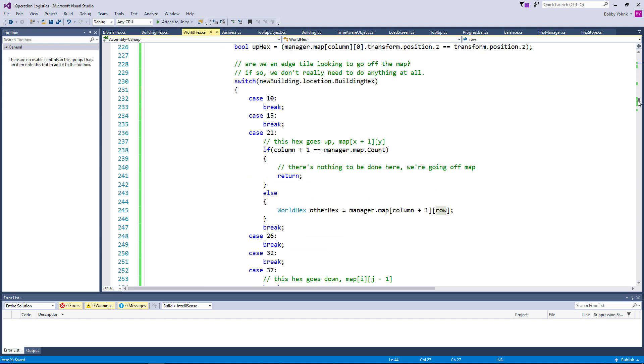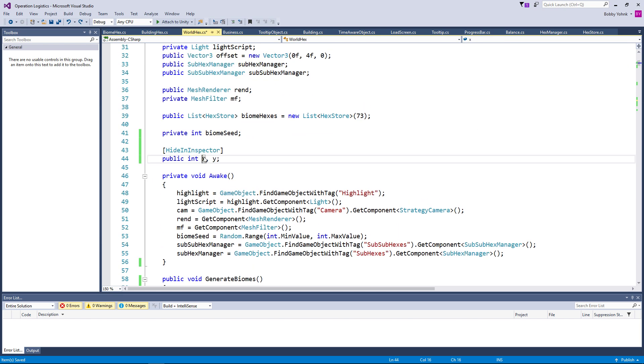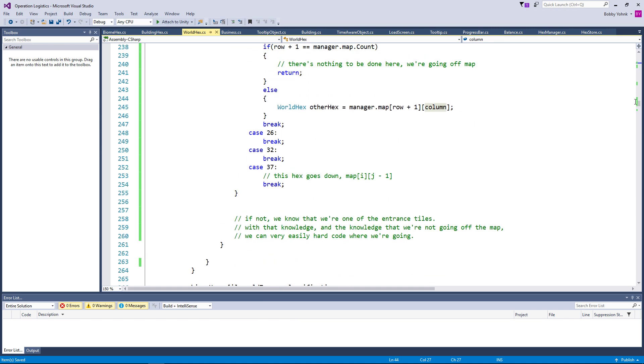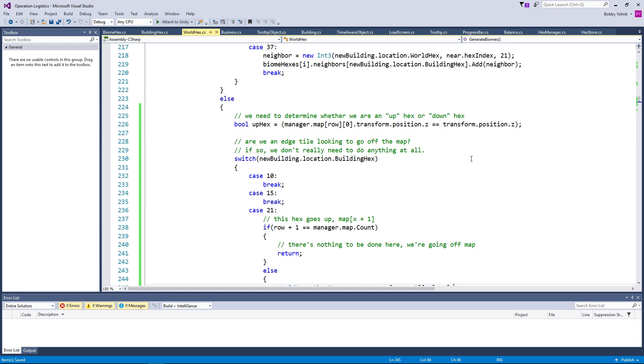Okay, so with that being the case, if column plus one — I hit it backwards. x is rows, y is columns. There we go. So if row plus one equals manager dot map dot count, then we return — we're going off map. Else, world hex other hex equals manager dot map row plus one and column. So that gets us our next world hex.